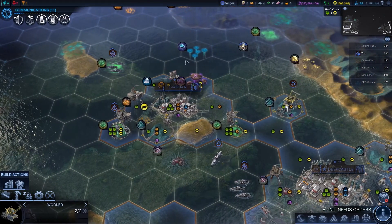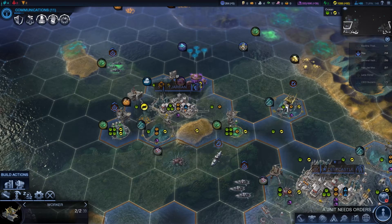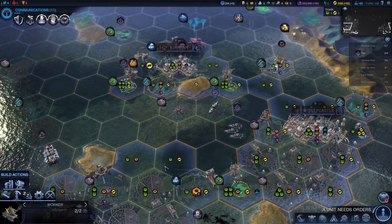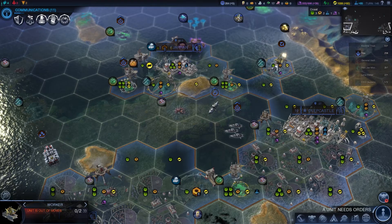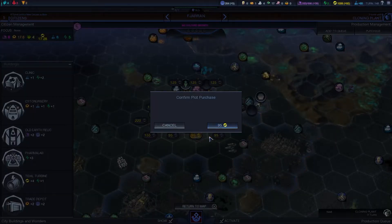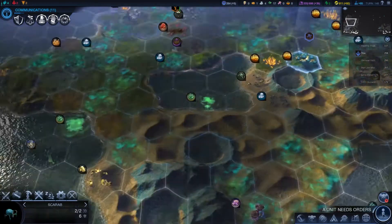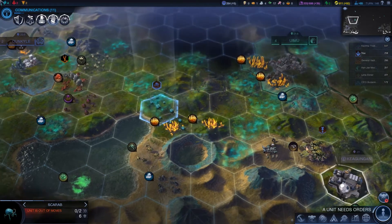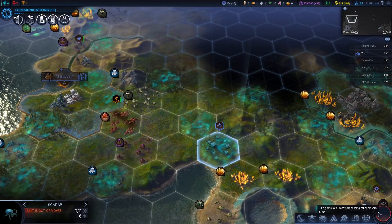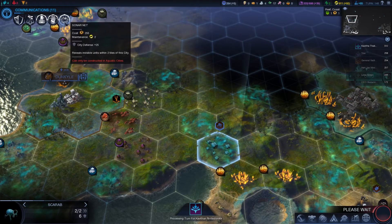I'm very tempted to send one of these guys up now to start work on the new city. We could get culture if we built on that - we probably should. Let's go over here, we'll buy that tile. Obviously we need to be working it to gain from it, but that's what we're going to do. You are going to continue to work over here. That siege worm might be a problem, but at least if he attacks you, he's not attacking the city - it's only a throwaway unit more than anything.